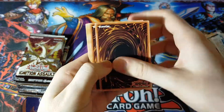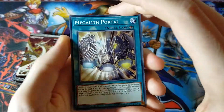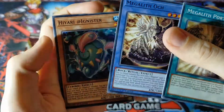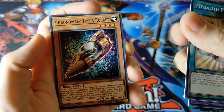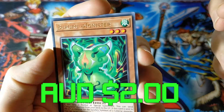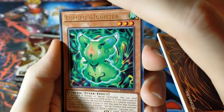So with that, without further ado, I'm already into this pack. Three to the front, just to build some suspense. Let's see what we've got. Megalith Portal, Megalith Oak or Arch, Hiyari at Ignister, Doshin at Ignister, Cronomely Tusparachet, Megalith Haggith. Boolooloo at Ignister — that's a new one, I've never pulled that guy.